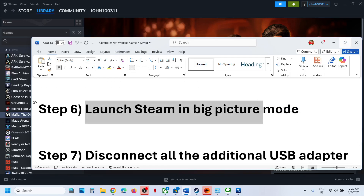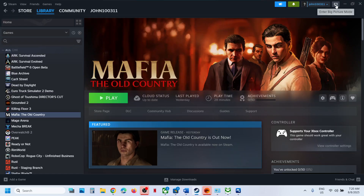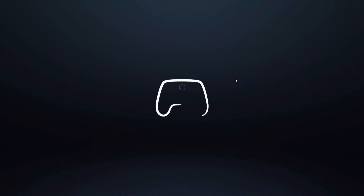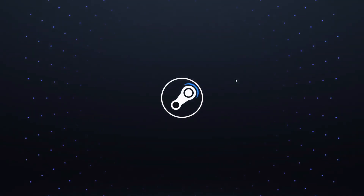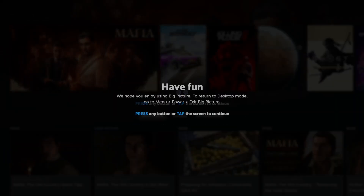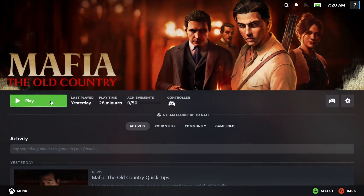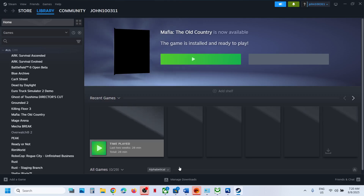The next step is to launch Steam in Big Picture Mode. Go to Steam and at the top right you can see the 'Enter Big Picture Mode' option — click on it. This will launch Steam in Big Picture Mode. Once in Big Picture Mode, launch the game from there and then check.